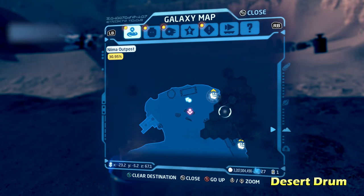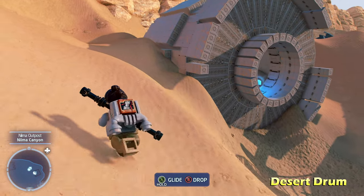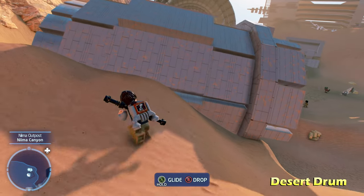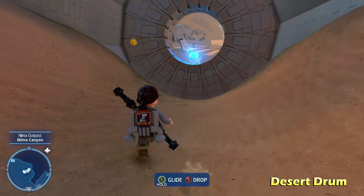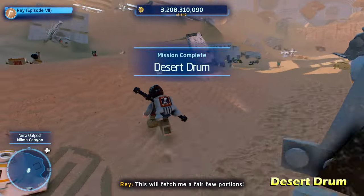Moving right along, we're going to do Desert Drum, just to the right. This one is a little bit tricky at first, but actually it's really simple — all you have to do is walk behind it and you can easily get the kyber brick for Desert Drum. Not too bad at all.